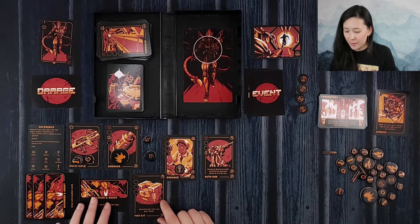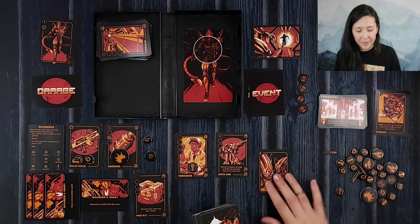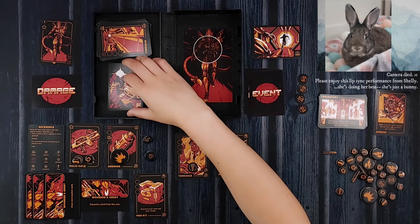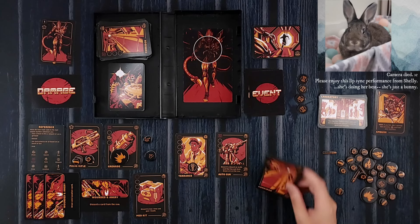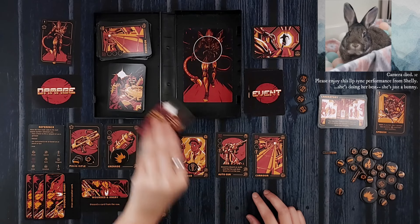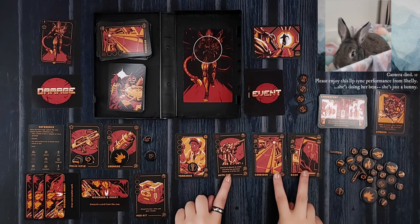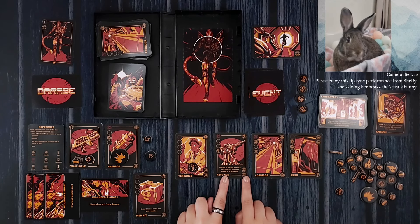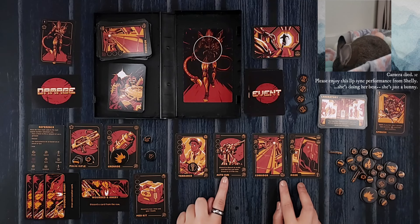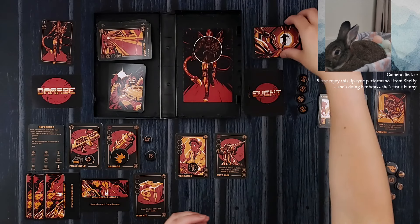We're going to do the laboratory ability — draw until we find an alien card. There it is — a level two alien, discarded from the game. We keep going and draw a corridor. We have two alarms, but we got rid of the level two alien so maybe we're alright. We use the key off the corridor with the auto gun and get two locations because we really need to get moving.